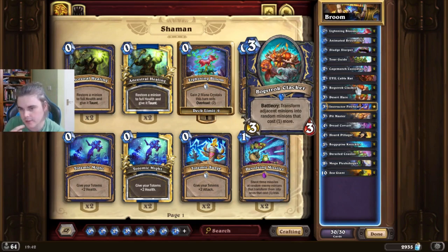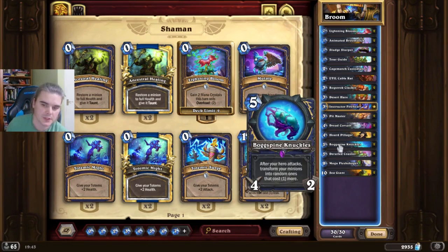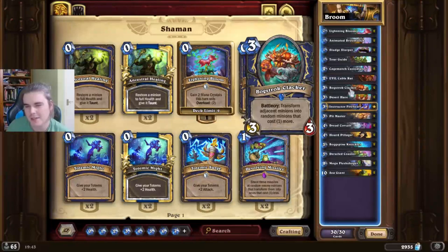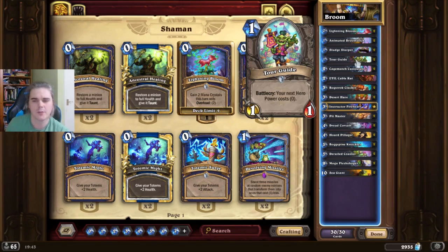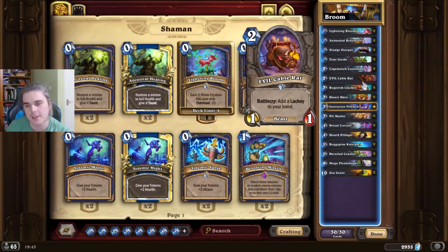Trying 2 Clackers now — I've only tried this card for 1 day and it felt pretty okay. It's a bit of redundancy for your evolve effects; sometimes you hit your Desert Hares, Coasters, Mogus, but you don't actually hit the weapon itself. Bogstock Clackers are a nice way of doing that. It also improves Tour Guide as a turn 1 play. I'm not sure whether you want 2 Rats or 2 Clackers — they're still up for debate. It could possibly be the case that 2 Cable Rats is better.